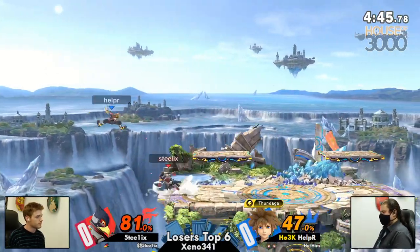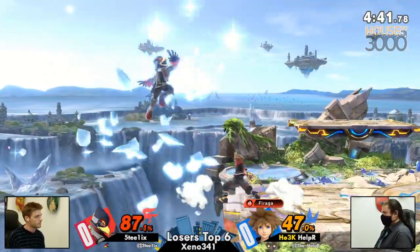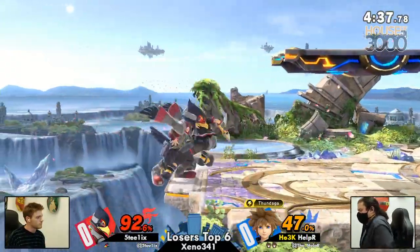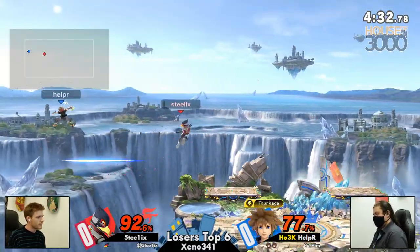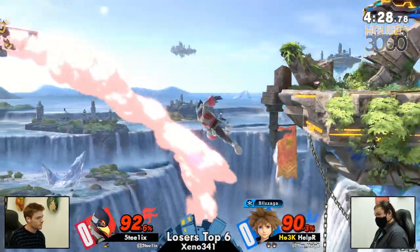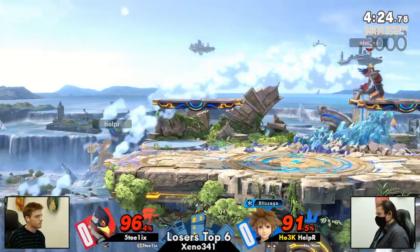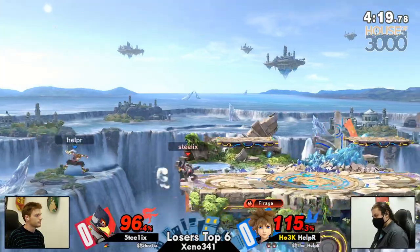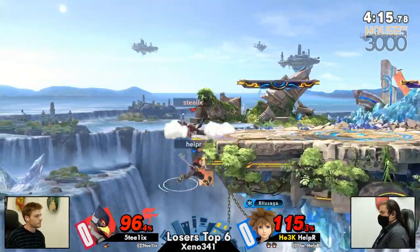Who would have thought — you're up a stock and you're projected to win. Rolls away then goes into the blizzaga. Great parry there from Helper — no punish though. There's the grab, get the back air. Steelix is not really going off stage anymore, which I think is correct. He was able to find the nair, looking for a back air at the ledge to maybe kill but couldn't find it. Still a good ledge trap from Steelix.